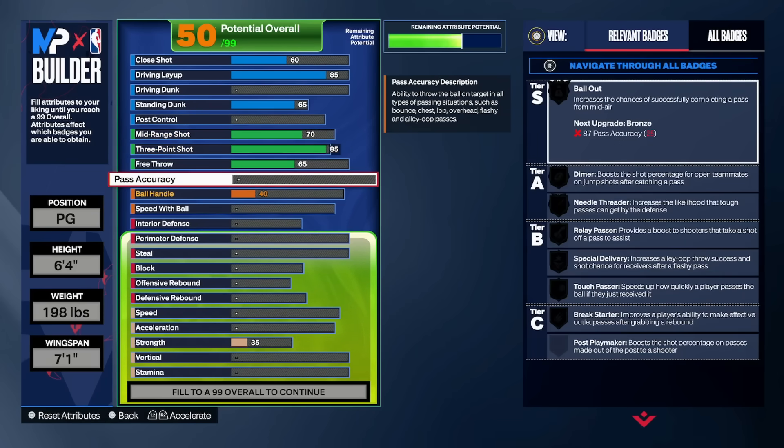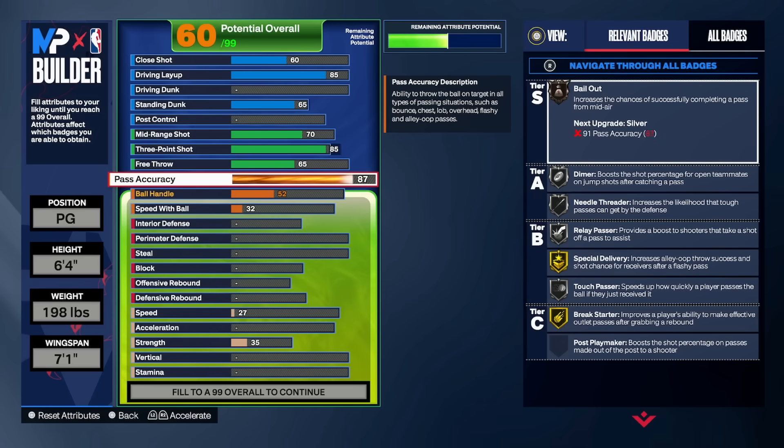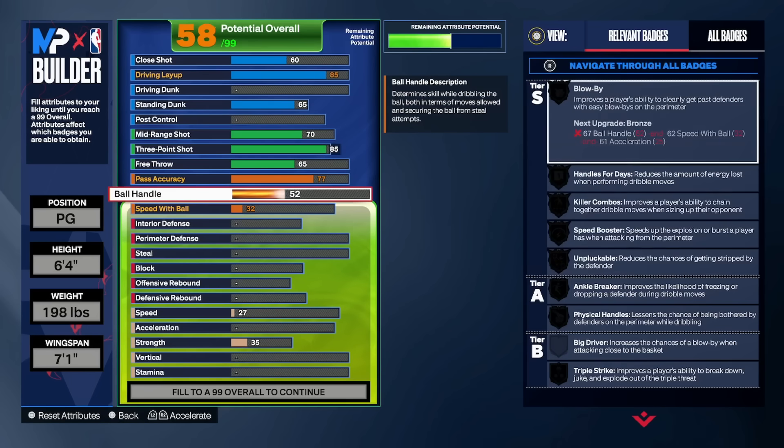Pass accuracy — originally my plan was to get 87 for bailout, but I've played already without 87 and the ball doesn't go out of bounds. You can still do bailout without it being 87 — I've tested 75 and it's good enough for park. For pro-am I might want 87 when I make mistakes and want to bail out, but I want a 75. I noticed if I add two more points I get relay passer on silver and needle threader on bronze.